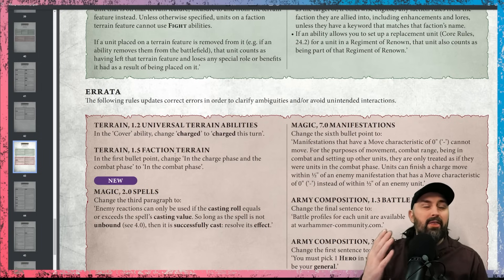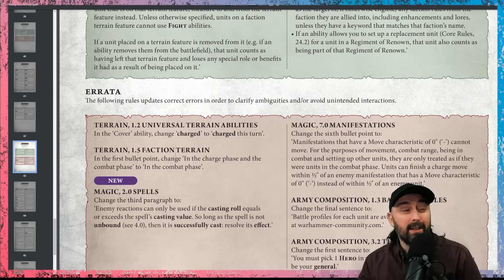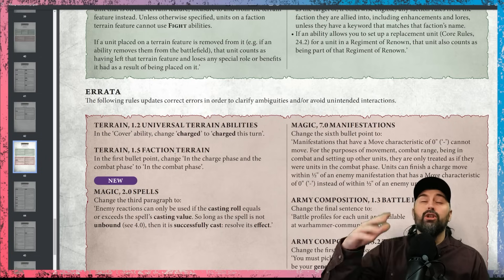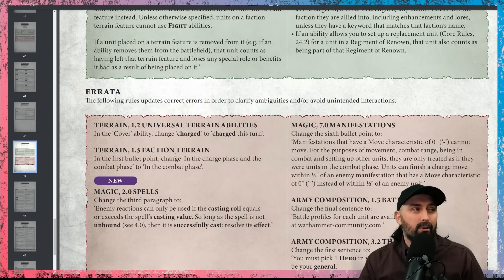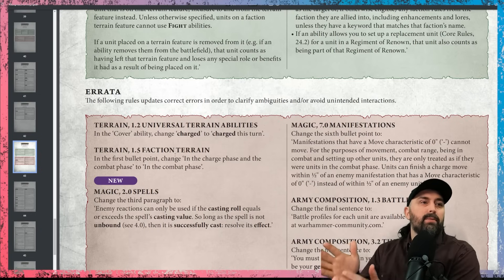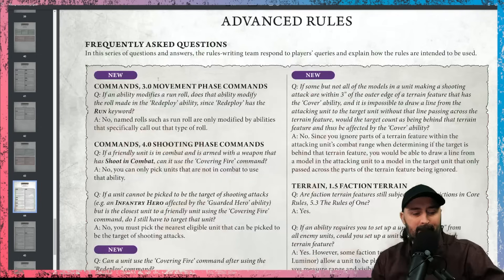Your opponent needs to be successful in casting a spell in order for you to make an unbind reaction with magic. This probably also relates to other abilities, like if you successfully unbind something and deal mortal damage. But the key point is the spell must be successfully cast before enemy reactions can trigger.